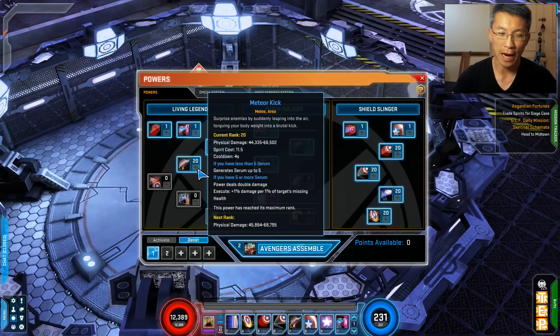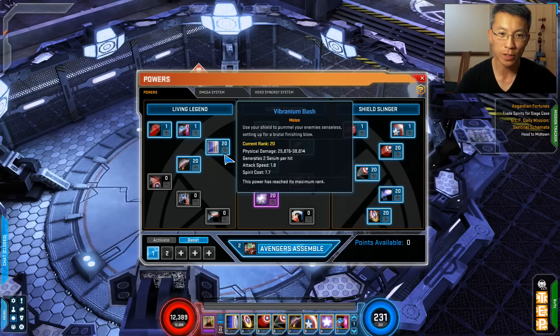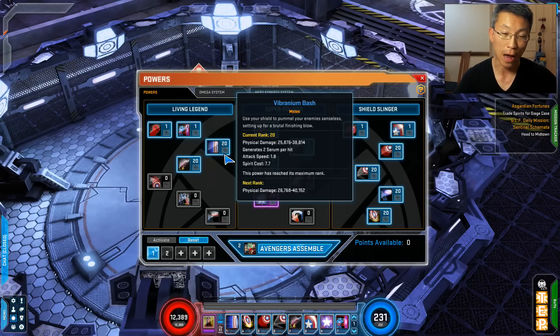Meteor kick hits pretty hard as well, with all my gear. The cooldown is four seconds — very nice. I like Captain America's design because you don't need to keep track of complex timings. Meteor kick: just use it when the cooldown is off. It hits harder and harder because of the execute function, which I really like. Also, if you have extra Serum it hits double hard, but normally you won't run into Serum problems because the bash generates Serum anyway.